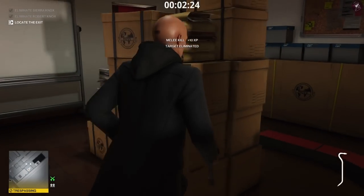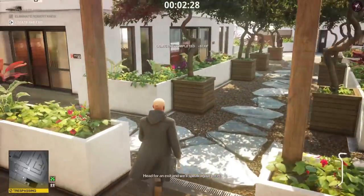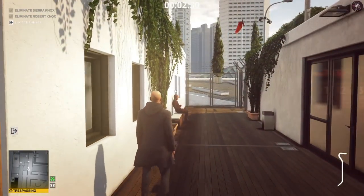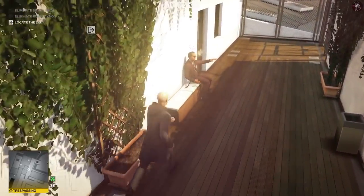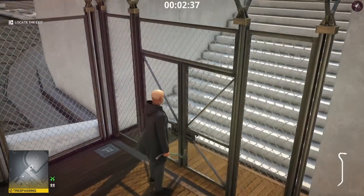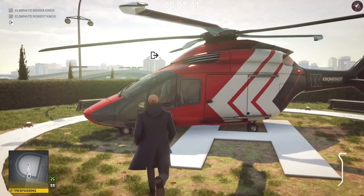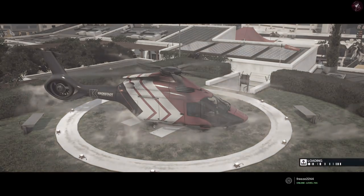Equip your crowbar, knock him out, and kick him off the ledge. This time we're going to take a different exit — it's a lot faster. Run through here, throw the crowbar at that guard's head, grab it again, crack open the gate, and take the helicopter exit. Miami really is that straightforward.